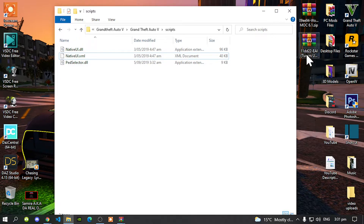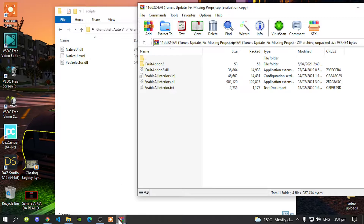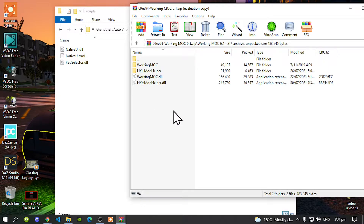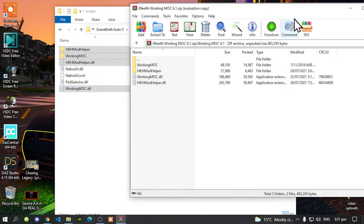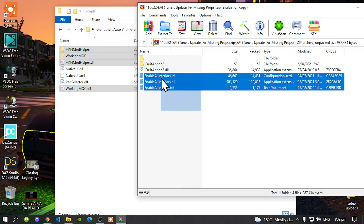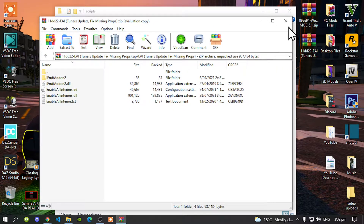Once you have completed that, open up your MAC extract folder — there it is. Go inside the extract folder, open up the folder inside it, then select all the files and folders and drag them inside your skids folder. Now exit out of the extract folder. Open up your Enable All Interiors extract folder, go inside the EAI folder, select all the files and folders, and drag them inside your skids folder.